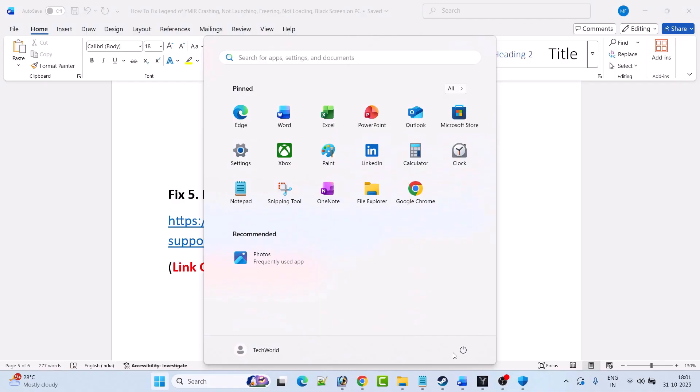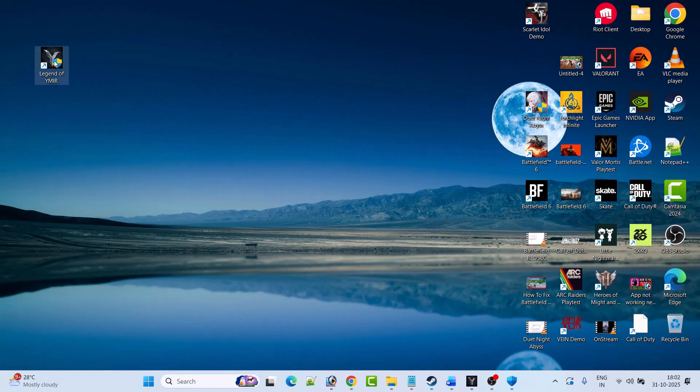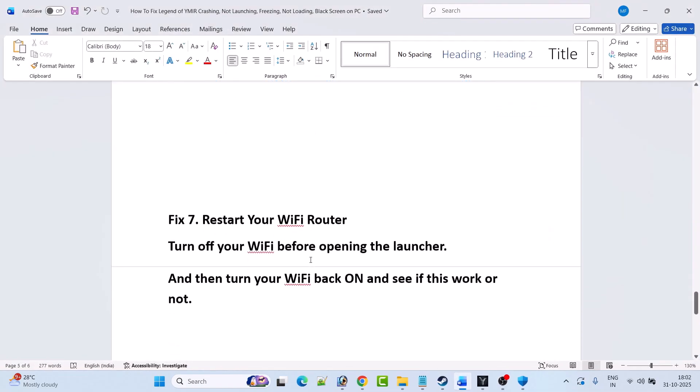After installing both Visual C++ versions, restart your PC. Once your PC restarts, launch the game and check if your problem is solved. The next solution is to run the Legend of Vymir Launcher as an administrator — right-click on the Legend of Vymir Launcher and select Run as Administrator, then check if your problem is solved.